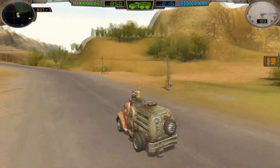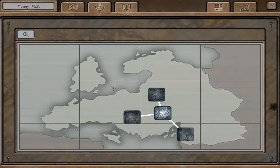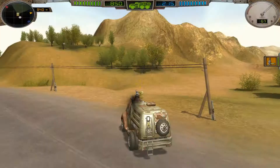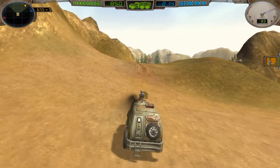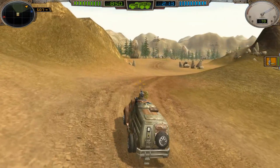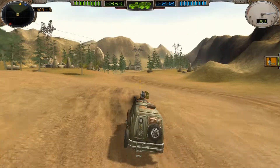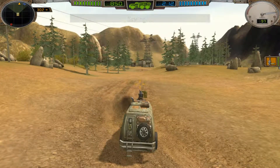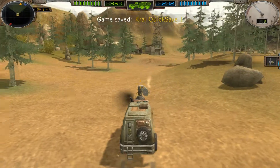Let me take a look at the map. One thing I don't think I've done on camera is take a look at the global map, which tells us that we are currently in Europe - at least it looks like Europe roughly, though it's a very generalized view. The world did suffer basically a nuclear apocalypse, so you can expect the landscape to change somewhat. Let's equip the shotgun - it is indeed single shot.